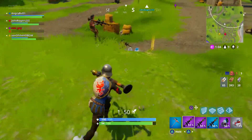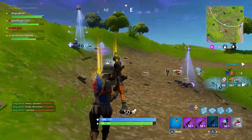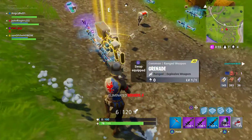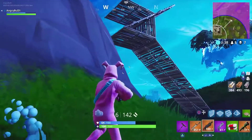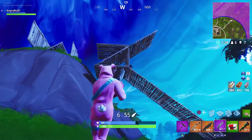The next thing we're going to be talking about is first shot accuracy. The items included for this are submachine guns, pistols, revolver, hand cannon, and assault rifles. Basically how this works is your first shot will be 100% accurate if you are standing 100% still and aiming down your sight.